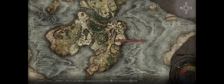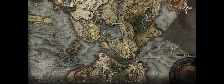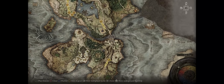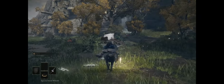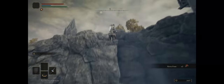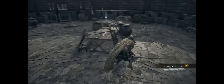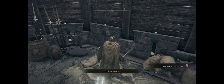From the Castle Mourn Rampart Grace, which is to the south-east of the starter area, just follow the main road and go down past the Bridge of Sacrifice, and you'll soon reach this area. Mount your horse, and right next to the Grace you can see a Spirit Spring — jump and go right over here to this Rampart. Loot the corpse right here and there we go, the Great Turtle Shell.